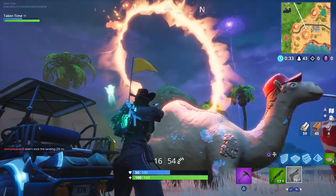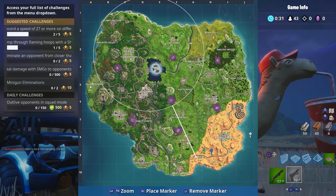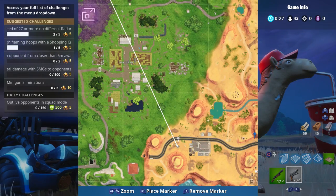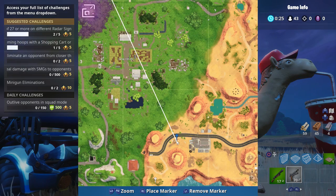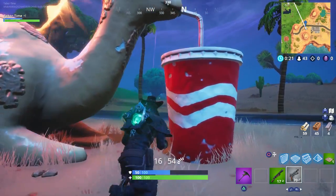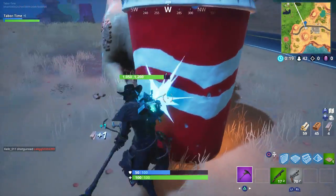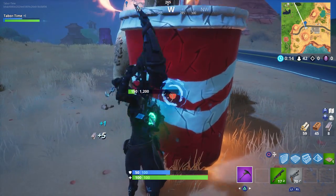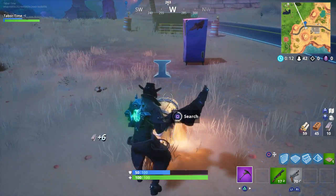Here is the second flaming hoop, still in the Paradise Palms region. You can find it right here on your mini-map, just to the left of this gas station. It's actually right by the camel. There can be a chest in here but this thing takes forever to break, and it gives you diddly squat for steel.